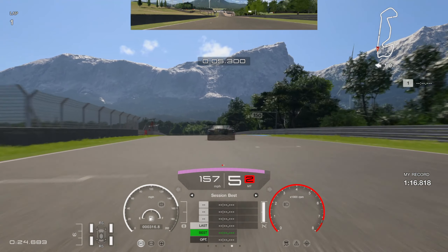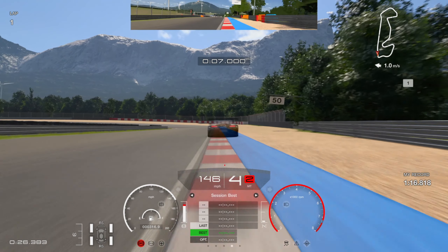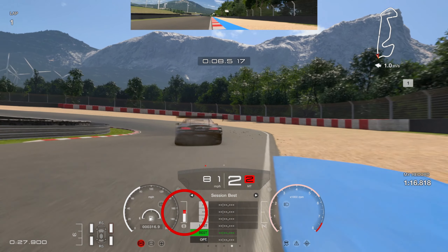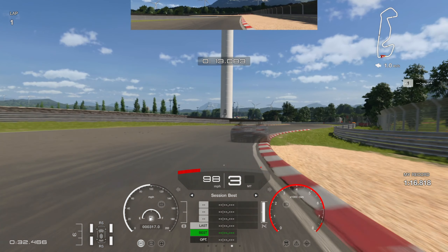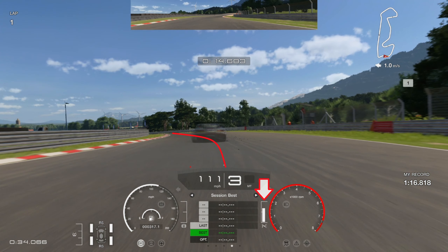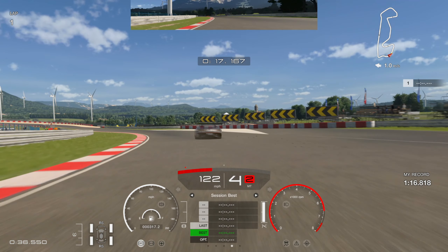Working our way down into turn one, first thing we're looking for is the 100 board — we have Baptist's ghost in front of us, fastest in the world. We're braking just fractionally short of that 100 board, basically dead on it. We use the blue bit of tarmac on the right for more rotation into the corner, going down to second gear, getting the left-hand tire extremely close to the curb. As soon as we're skimming that curb, we're aggressively on the throttle.